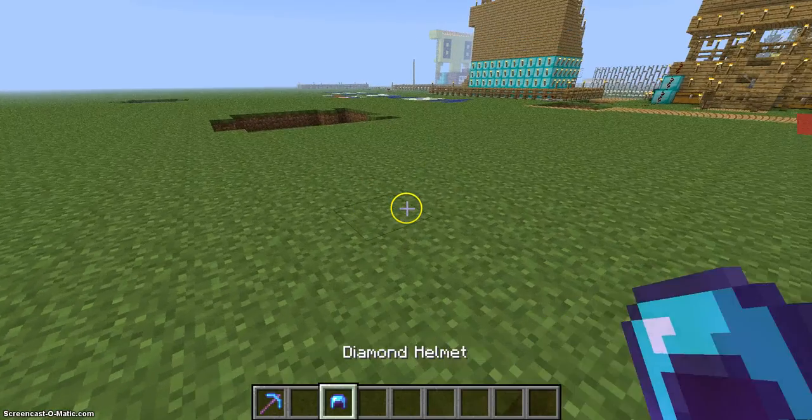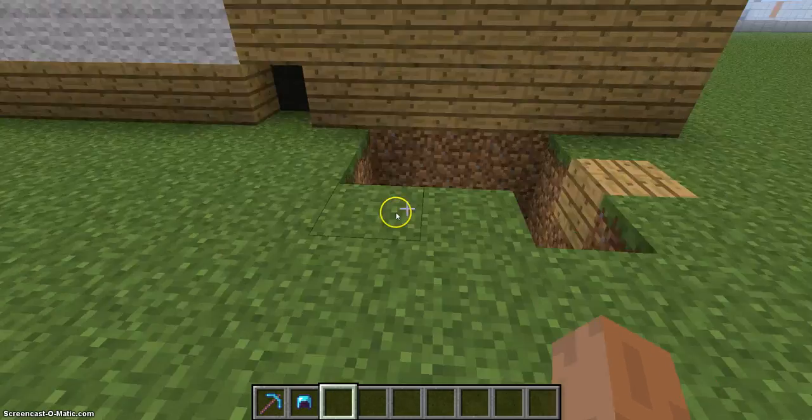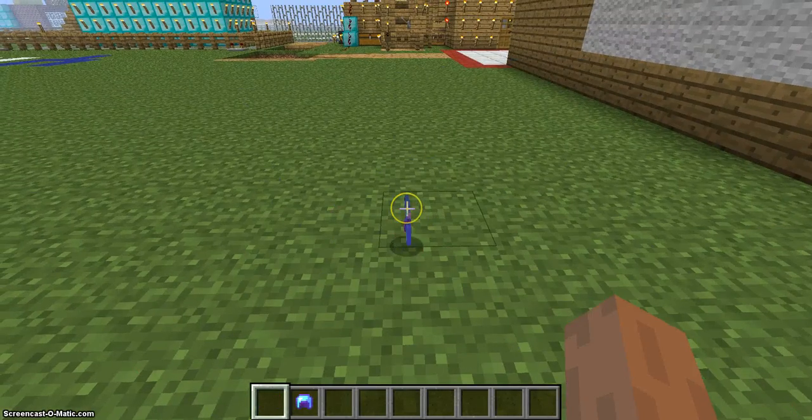3D drops — see? It works better — yeah, 3D drops. Items now drop in 3D.